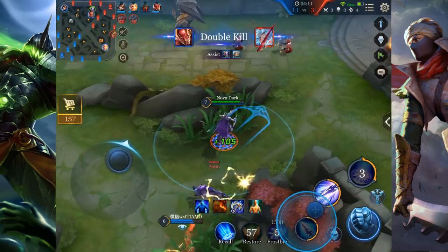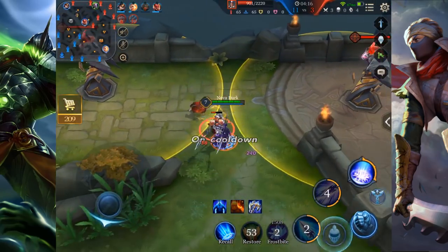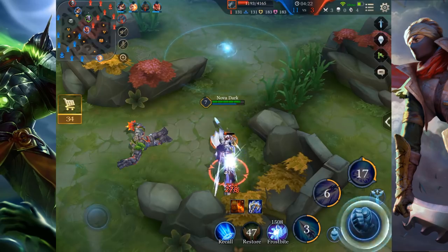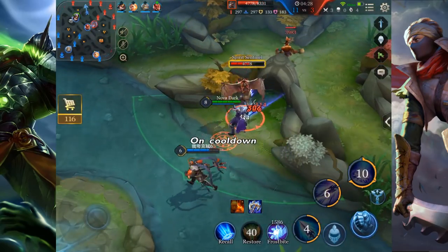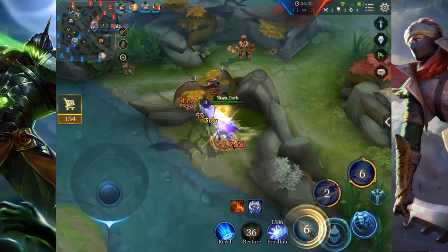For you guys wondering, this is a voiceover. I will try to show when I'm doing the full combo on someone. Just clearing Linder's camps so she gets less farm, and getting the mini drake, which is pretty important.